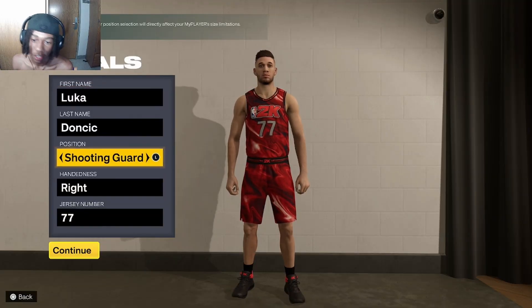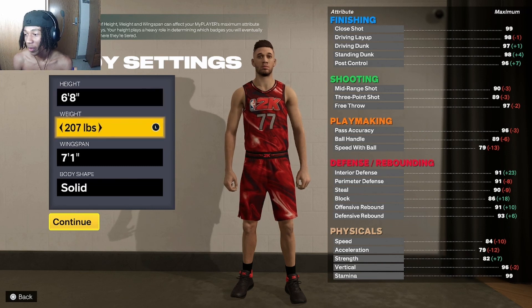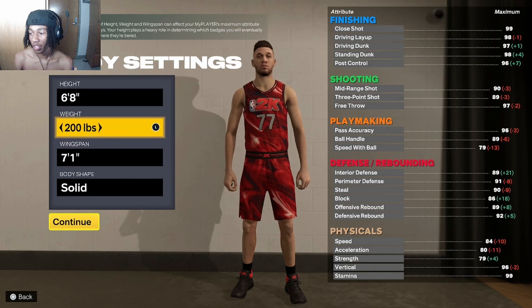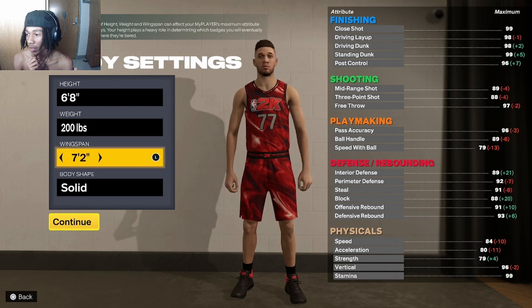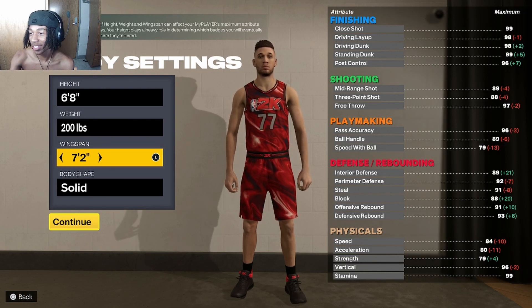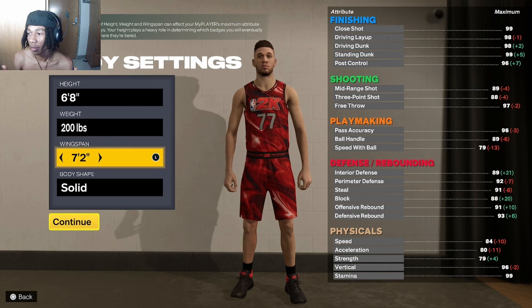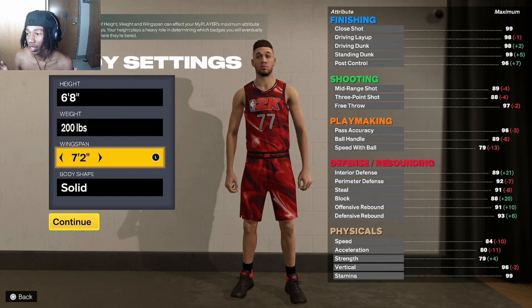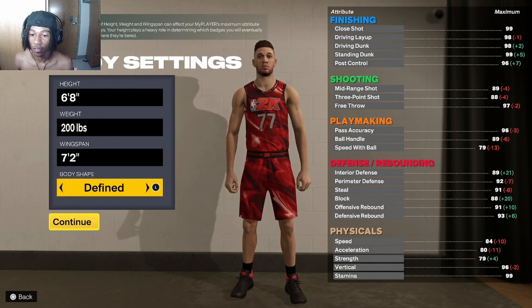For the shooting guard version, everything's the same — just put it in the shooting guard slot and bump the height up to 6'8". When you go 6'8" you do lose some speed, but if you put the weight down a little it's a trade-off. We're going to go 200 pounds and a 7'2" wingspan — we ain't going to put it too high. On the shooting guard you do get a little less three-point and playmaking, but on the point guard version I only had my three at 87 and ball handle at 86 anyway. For the body type, same thing — it looked a little big so we go defined.